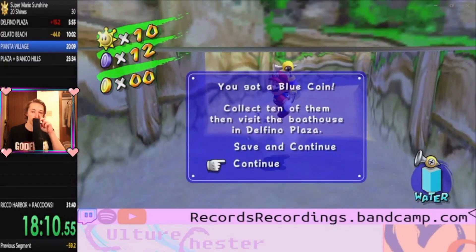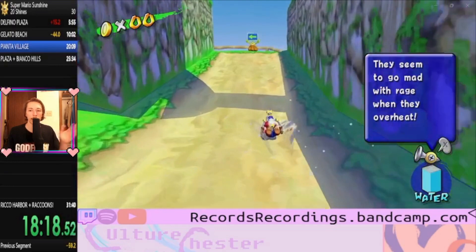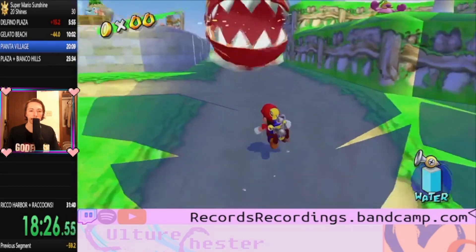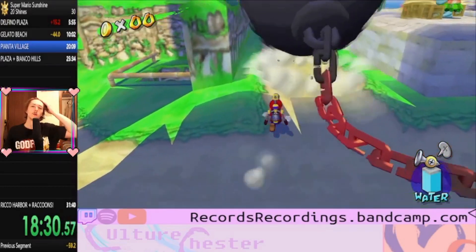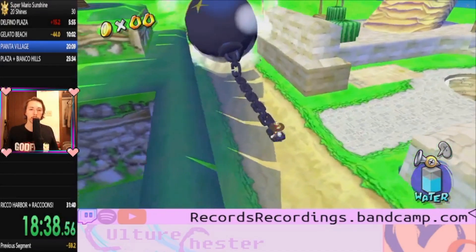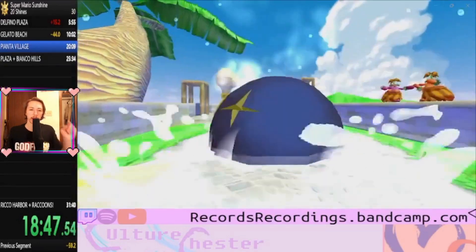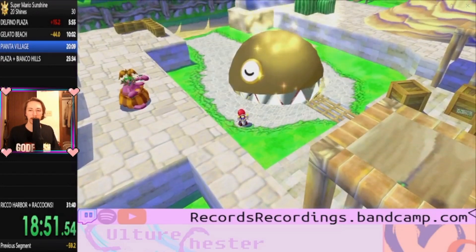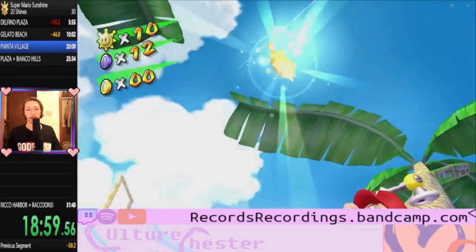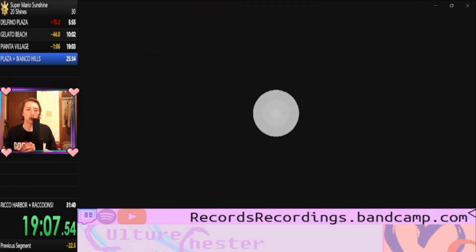When you do the any percent run you don't have to worry about grabbing all these blue coins, so you have a little more freedom and leeway. With the 20 shine run you're just optimizing your movement that much more to incorporate all these different grabs. There's a faster way to do this — there's a little skip where you grab him at a certain time and don't have to pull him all the way in — but it didn't seem significant enough to learn over spending time on other tricks. When I was a kid playing this, that bath we just put him in was really satisfying — the water looked so realistic, the whole game did.